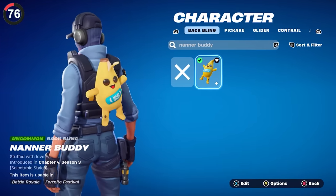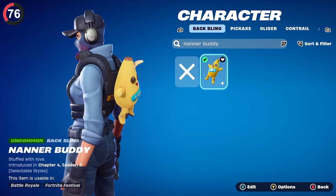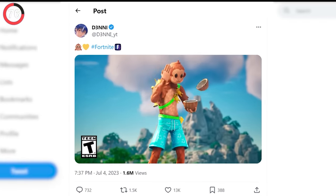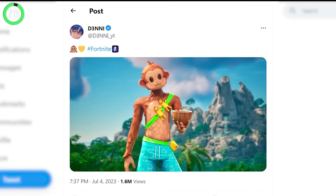Not the only concept secret though, because Nanobuddy was actually designed by someone in the community before being given out as a crew bonus. The full set was made by Denny, and even contained a monkey skin that fans are still hoping to see.